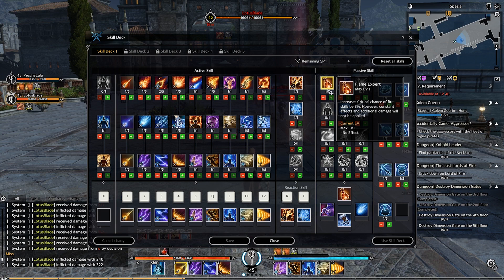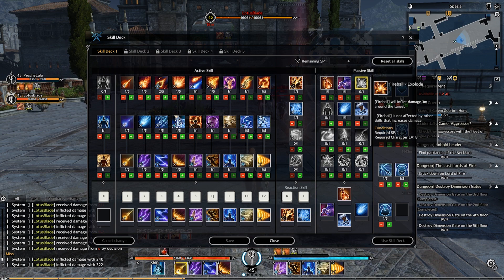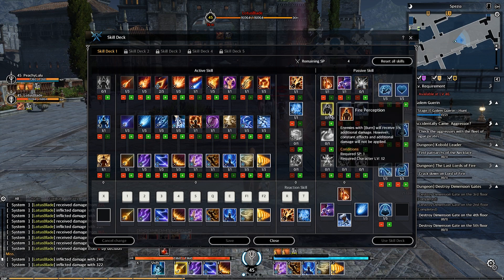Now the passive skills. Flame Expert increases crit chance for fire skills by 3%, but constant effects and additional damage will not be applied. Twisted Mercy increases damage by 15% against enemies with HP below 20%, but constant effects and additional damage will not be applied. Fireball Explode makes Fireball deal damage 3 meters around the target, making it an AOE, but Fireball is not affected by other skills' increased damage. Fire Perception causes enemies with burn to receive 5% additional damage, but constant effects and additional damage will not be applied.